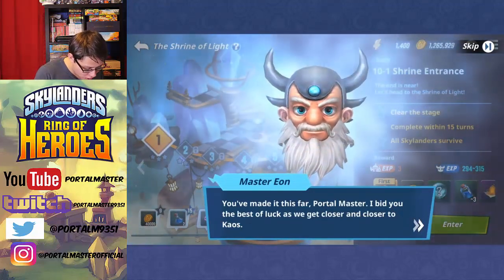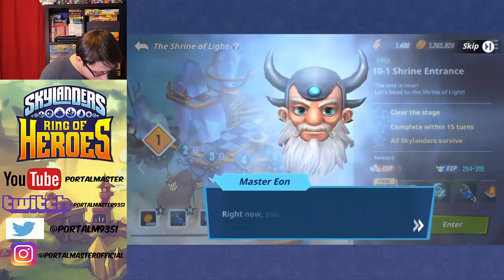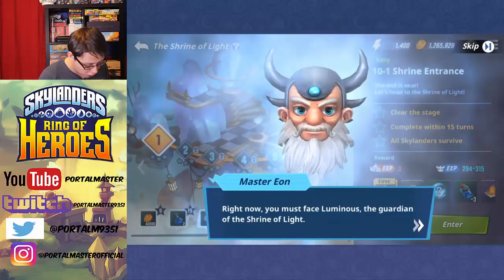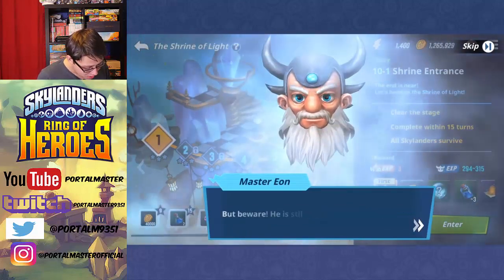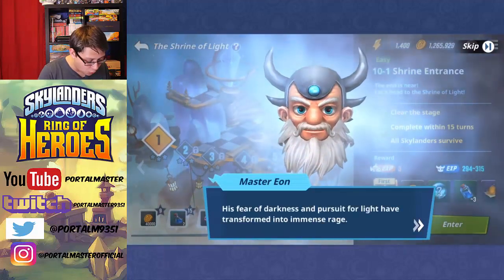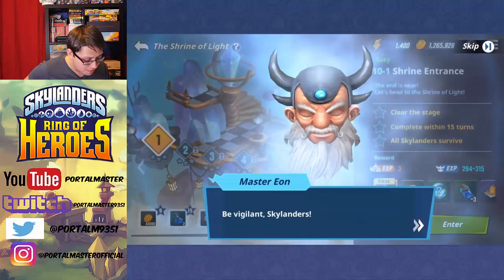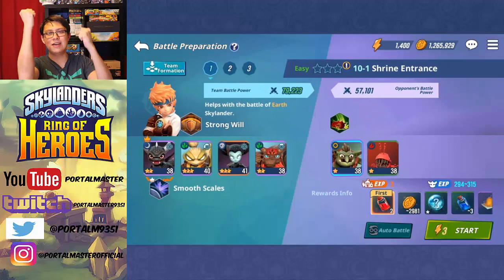You've made it this far, Portal Master. I bid you the best of luck as we get closer and closer to Chaos. Right now you must face Luminous, the Guardian of the Shrine of Light. He awaits you deep inside. But beware, he is still a foe. His fear of darkness and pursuit for light have transformed into immense rage. Be vigilant, Skylanders.